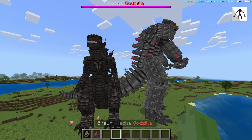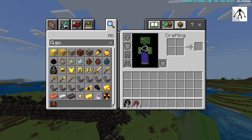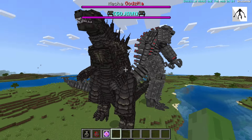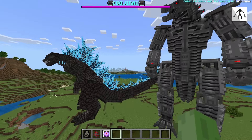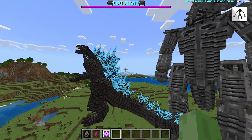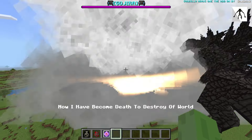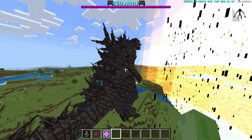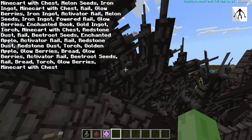Mecha Godzilla is so much taller, but Godzilla Minus One is still pretty tall. It goes through a whole animation. We might have to control Mecha Godzilla later so we've got an end crystal ready. Godzilla Minus One does the shaking thing, and Mecha Godzilla is finally noticing something's not right. After one beam shot there's a black rain — Mecha Godzilla did not stand a chance.